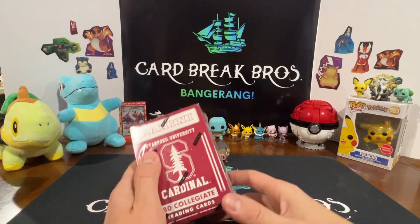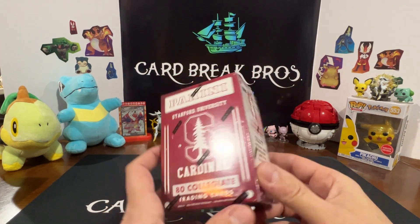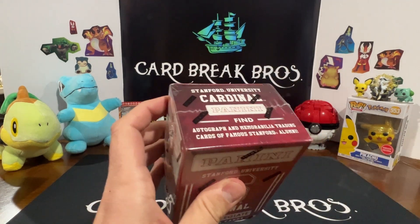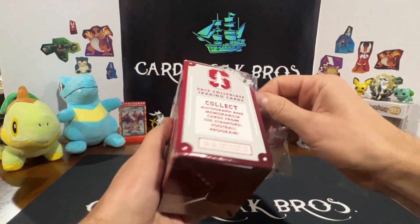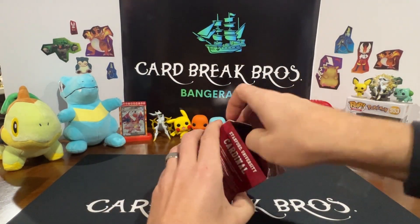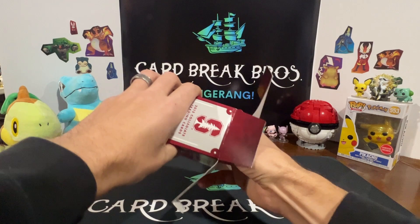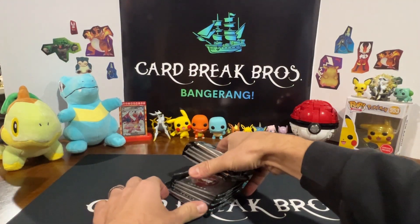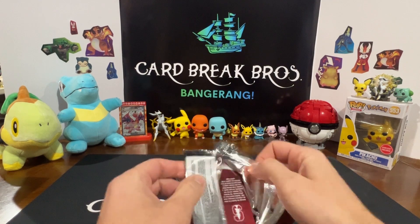All right, moving on - we got two blaster boxes left. This is a Panini Stanford University 80 collegiate trading cards - says you can collect autograph and memorabilia cards from the Stanford football program. There's some numbered cards, possibly a hit too. 2015 by the way on this - something you won't find at Walmart anymore. A lot of packs in here, this is going to take a minute - wow! I'll cut this in half and start cracking to make it a little faster.